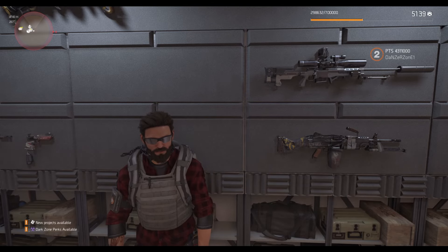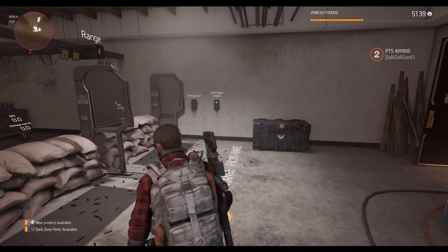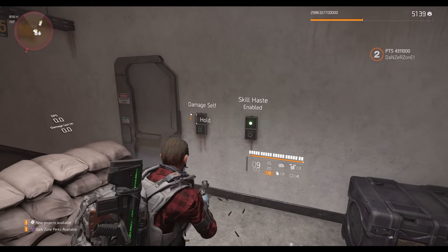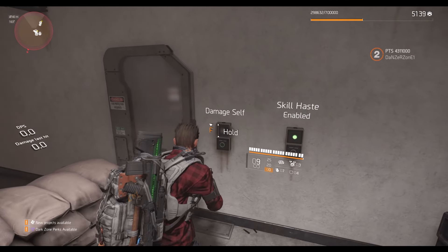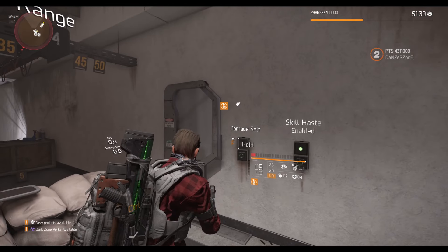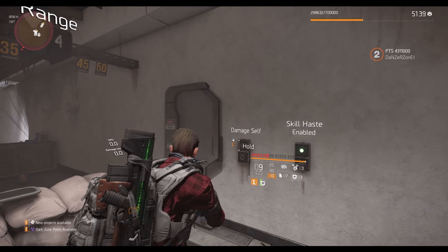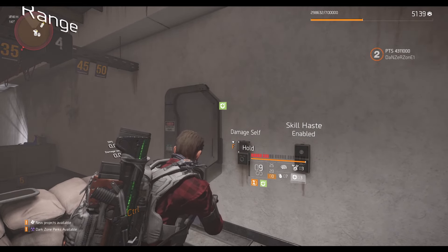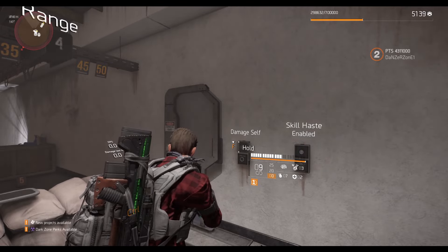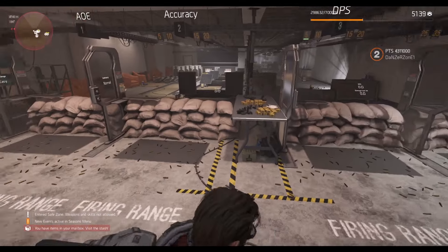First, I want to check the armor kit. At PTS Phase 1 we had an instant armor kit that heals 25% of our armor. I'm going to damage myself a little bit and double tap to see. Yeah, that's like 25% of our armor getting healed back instantly, and we have a five-second cooldown. So there's literally no change made there.